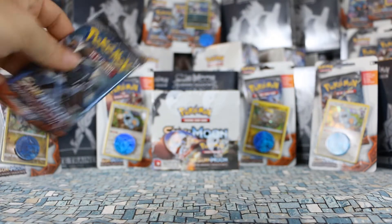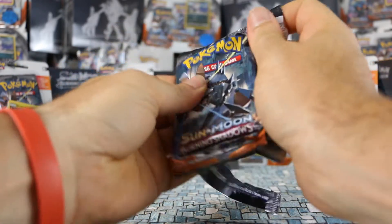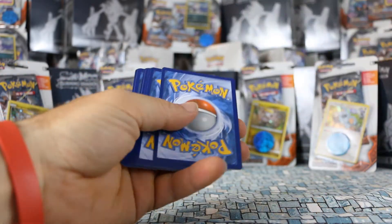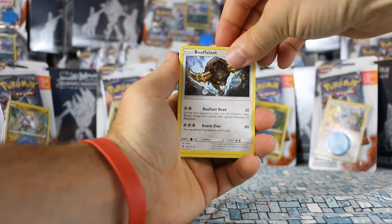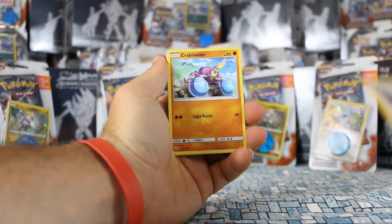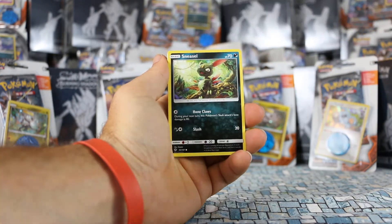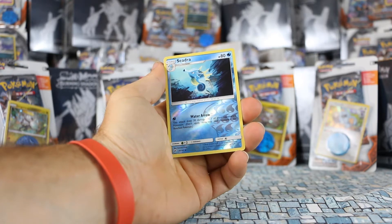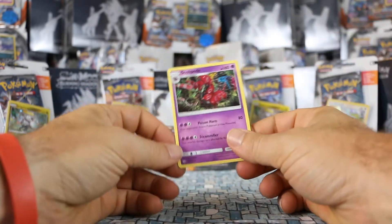Let's move on to the other pack and see what we get. Starting with a Metal Energy, Bouffalant, Electric, Simisage, Meowth, Crabrawler, Charmander — kind of cool — Sneasel, Alolan Grimer, our Reverse is Reverse Shedinja — that's kind of neat — and our rare is Scolipede.